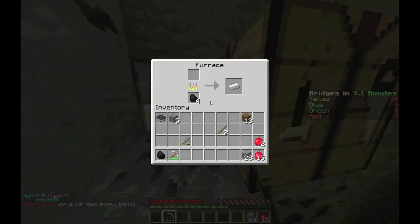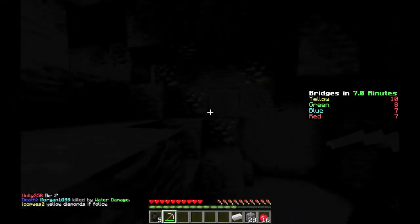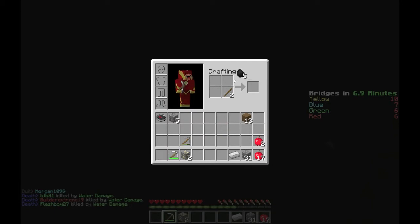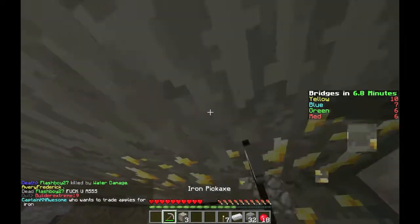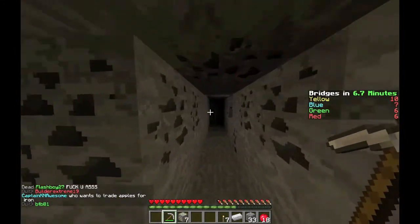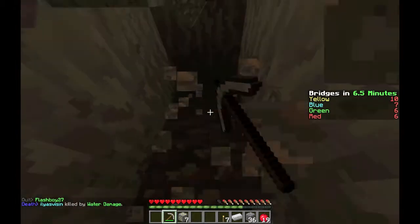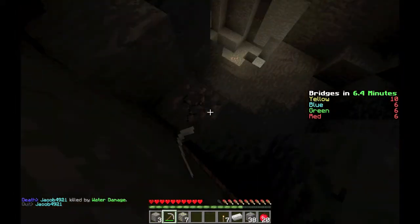Keep strip mining and you'll eventually find good stuff. There's a little cave here. Make an iron pickaxe as soon as you can. Keep these blocks — they'll come in handy. Mine for gold and diamonds along the way. Wow, that's a lot of gold! They don't spawn in the usual clumps — they spawn randomly. I'm thinking of buying the Miner class which gives you Haste, which is very useful.